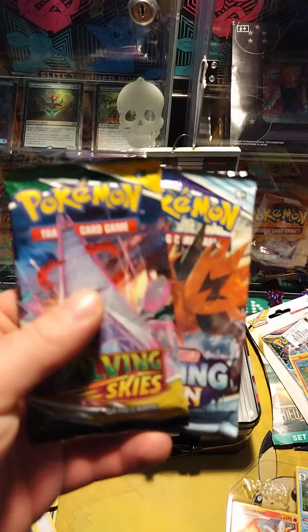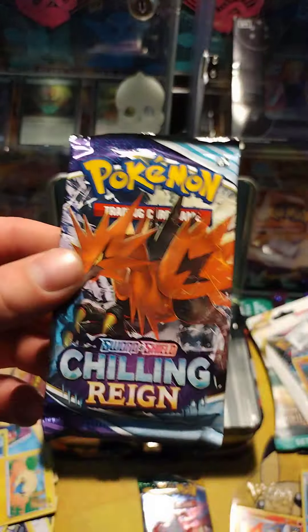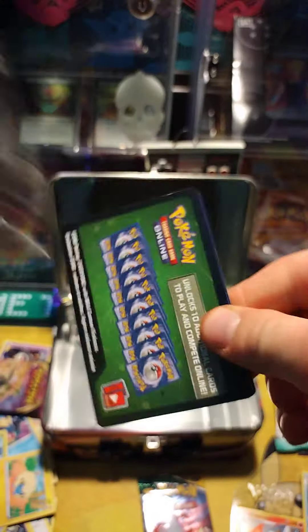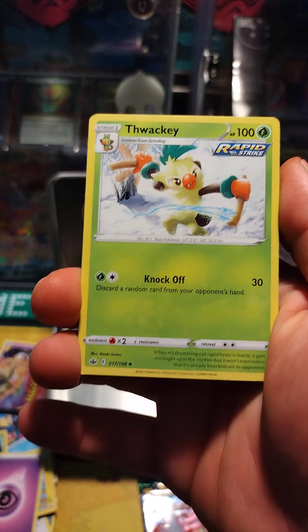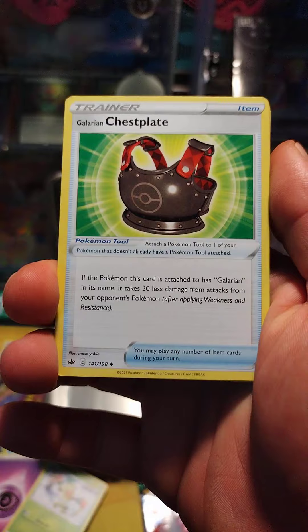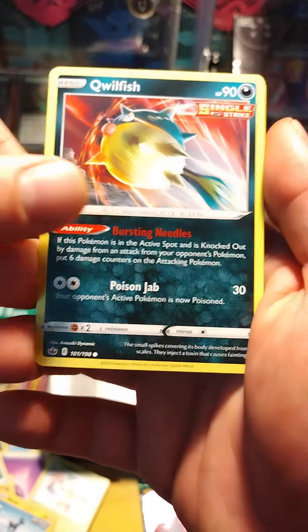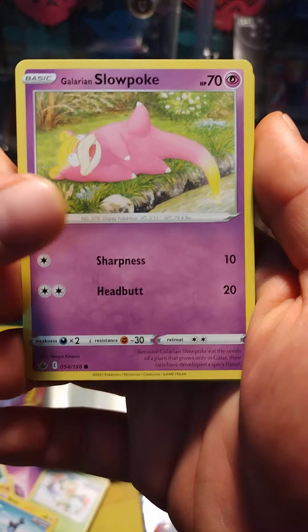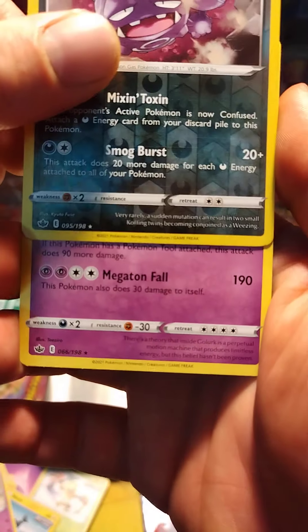We still have two fat packs to go. We're going to save the Evolving Skies for last. Chilling Rain. Oh, another black code card. We're doing the card trick — one, two, three, four. Psychic Energy, Knock Off, Chestplate, Shuppet, Kubfu, Blitzel, Quillfish, Slowpoke. Reverse rare — Weezing. And a Go Lurk non-hollow.